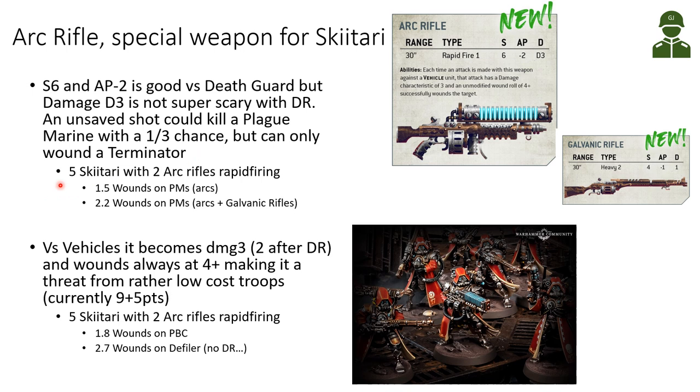In this example I'm looking at five Skitarii with two Arc Rifles rapid firing — these are the current rules where only two can take the special weapon. Just the Arc Rifles would be doing one and a half wounds, so they could maybe kill one Plague Marine. With the other Skitarii taking galvanic rifles, together they would be doing 2.2 wounds, so they would be able to kill a Plague Marine with their shooting.